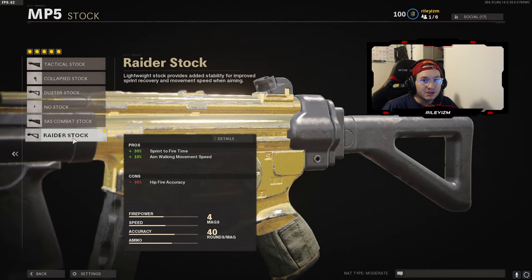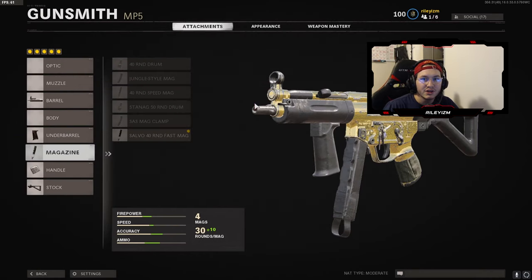For the stock, I rock the Raider stock. I like this attachment because of the sprint-to-fire time — it's really good and it works well with the airborne elastic wrap. You can get your gun up quick, ADS quick, get the first shot and hopefully win the gunfight. That's it for the class setup portion of the video — I'm going to roll out the gameplay.